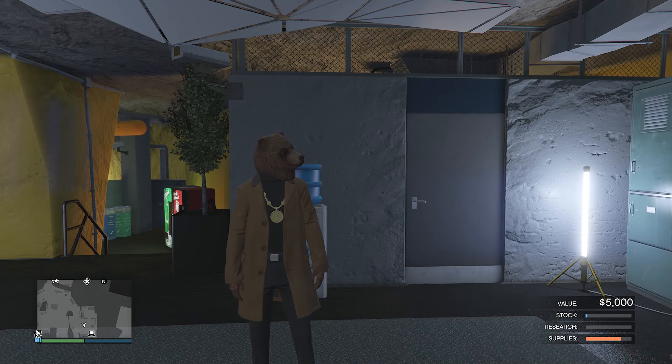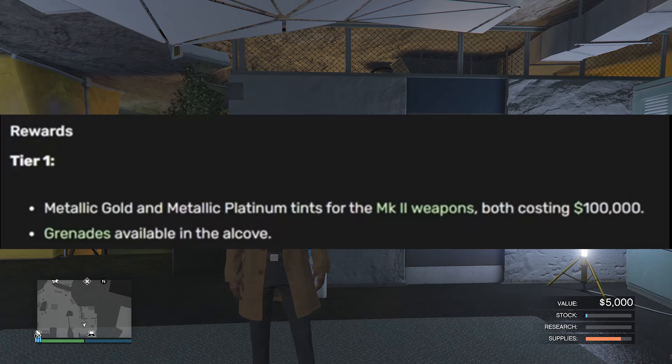Before we start the glitch, there's some things that you can get, which is pretty cool. So for tier one, you can get metallic gold and metallic platinum tints for the Mark II weapons, both costing $100,000. And you guys also get grenades available in the alcove.